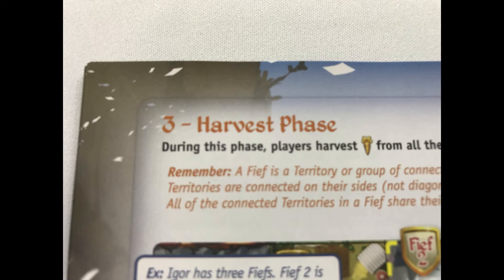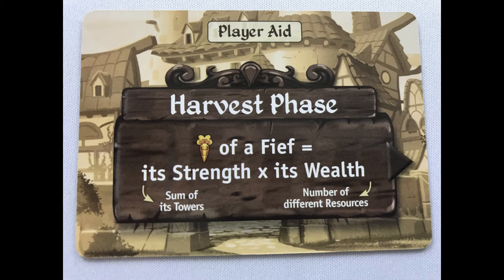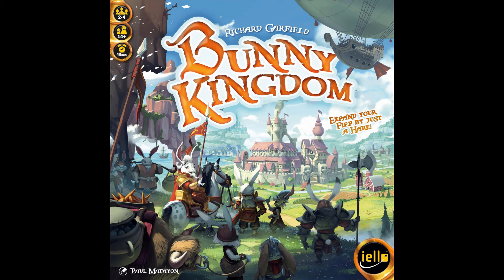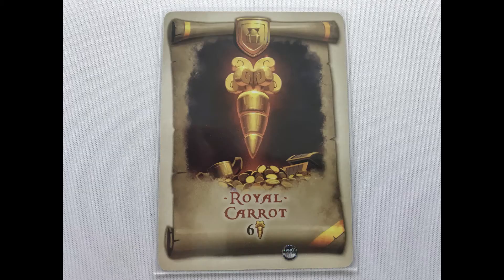Phase three is the harvest phase, where players gain glory from their fiefs. A fief is all of the orthogonally connected territories belonging to one player. These narrow passages of lava break adjacency between neighboring mountain spaces. The value of a fief is its strength times its wealth. The strength is the number of towers in each city in that fief; the wealth is each different resource that fief has. This fief has three strength and two different resources — three times two equals six points. Players score each of their fiefs, and a new round begins. After four rounds, the game ends.